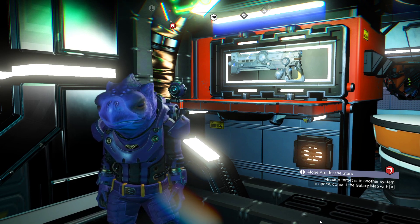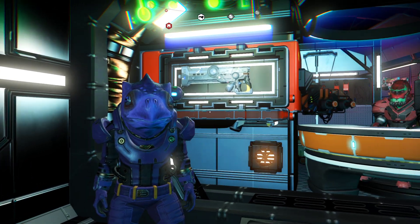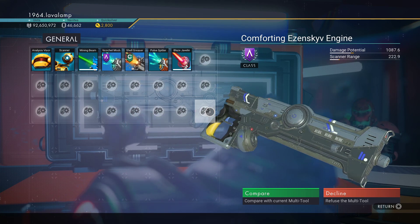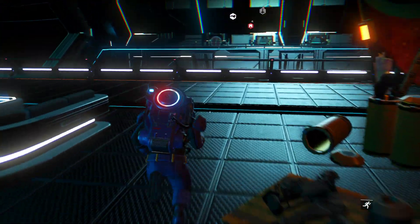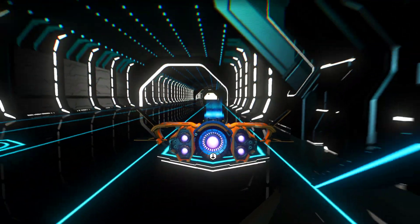Hello everyone, it's Lavalamp here. Early today I pulled into this system and opened up the cabinet, had a look — it was A-Class — and I thought I'll have a quick reload on every planet and see what spawns into that cabinet, and if anything good, I'll hunt for the S-Class, which I did.